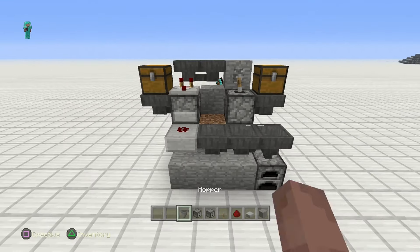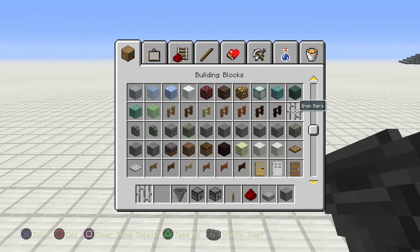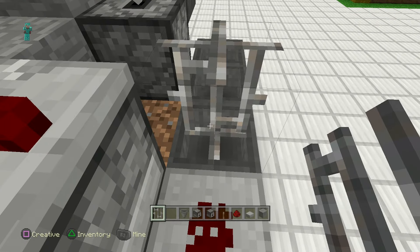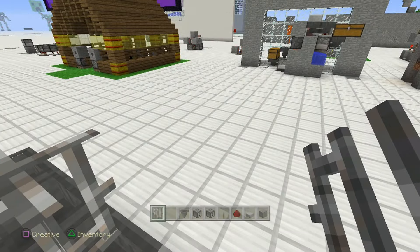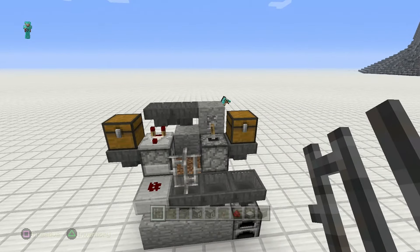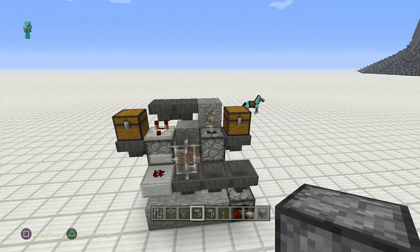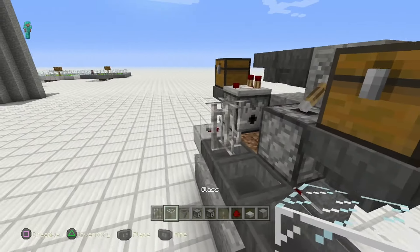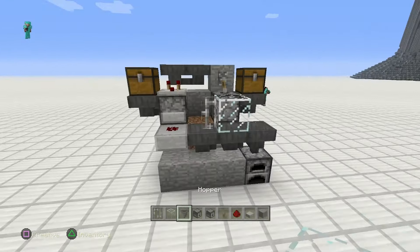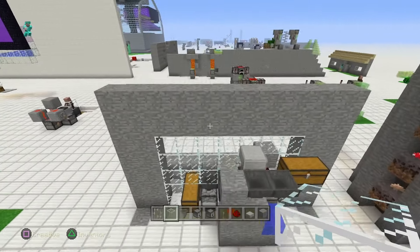What we're going to do now is grab a fence gate and throw this fence gate right on top of here. Perfect, that looks good. You could grab your glass if you wanted to put some glass here. I didn't put glass in the materials list because the rest of it's all decoration. At the end of the day I told you what you needed to make most of it.